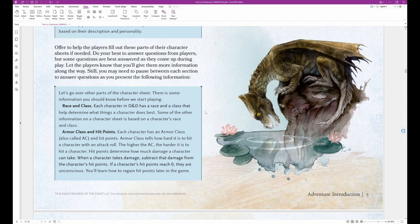Here is another block of text you would read aloud: 'Let's go over other parts of the character sheet. Race and Class: each character in D&D has a race and a class that help determine what things a character does best. Armor Class and Hit Points: each character has an Armor Class (AC) and hit points. Armor class tells how hard it is to hit a character — the higher the AC, the harder it is. Hit points determine how much damage a character can take. When a character takes damage, subtract that damage from their hit points. If hit points reach 0, they are unconscious.'